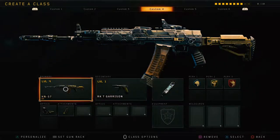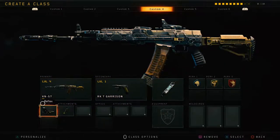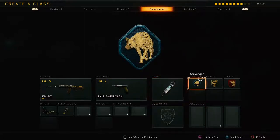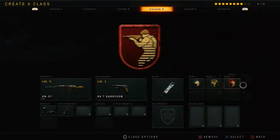It's a KN57 with the RK7 Garrison. The attachments on the primary weapon are going to be a reflex sight and hybrid mags. I got Stimshot. My perks consist of Scavenger, Cold-Blooded, and Ghost.